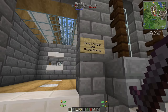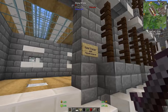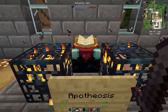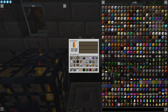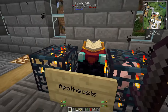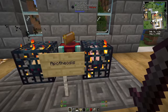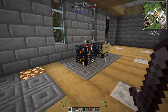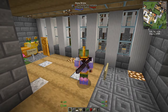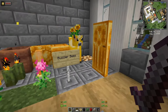Last but not least: game changers and miscellaneous — things that don't fit other categories. Starting with Apotheosis: you can create your own portals, the enchantment table is upgraded, you get new small blocks and new spawners — you can create your own spawners. Back Tools shows the last tool you used on your back — that's all it does.